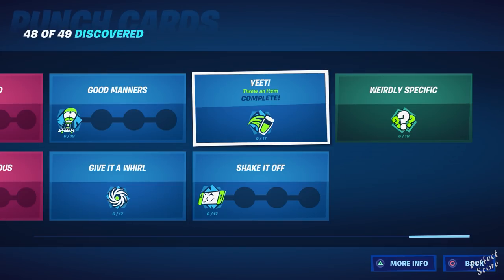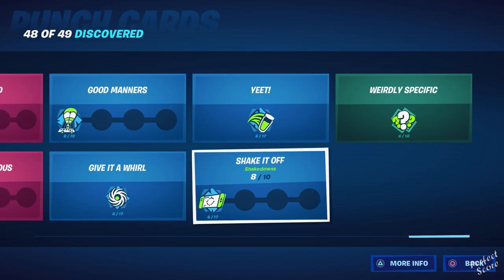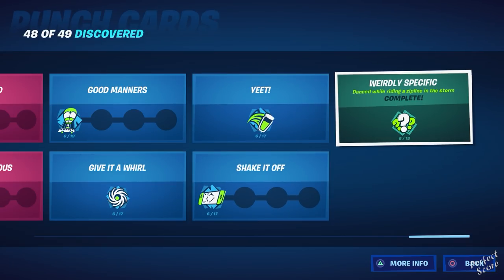Yeet is throwing an item — you can grab a mini potion, bandage, flopper, or slurp fish; any of them work. Shake It Off is a nice Taylor Swift reference — you need to knock opponents or henchmen and then shake them down, revealing the locations of their teammates. The last one is called Weirdly Specific, and it is weirdly specific: you need to dance while riding a zip line in the storm. Since dancing isn't possible while actually riding the zip line, start your emote on the ground and then press the button to ride the zip line.